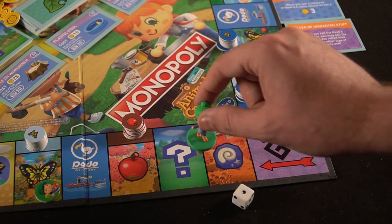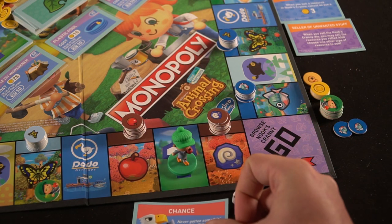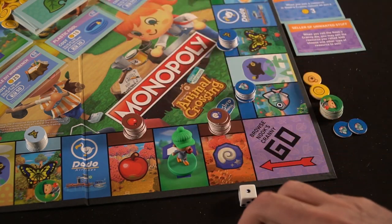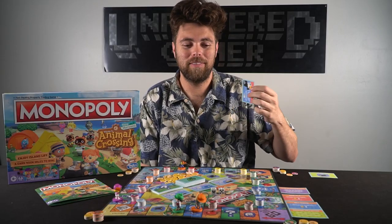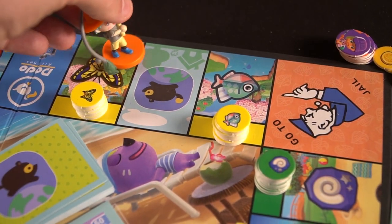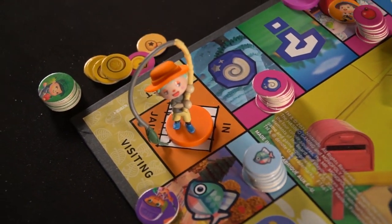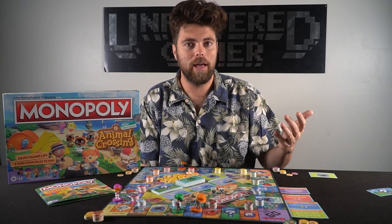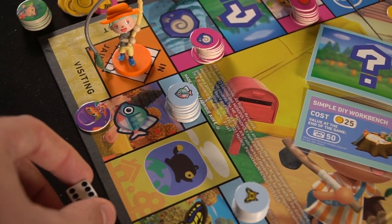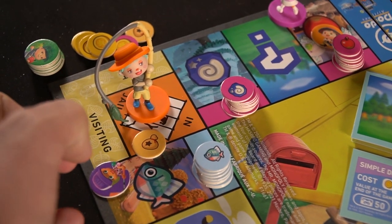Another space is the chance space, marked with question marks. When you draw them, something unique will happen, just like in regular Monopoly. For instance, you might have to pay the Golden Eagle two bells, or other times they might give you five — it just depends on the card you draw and it's always random. Another space is the go to jail space. When you land on that, you'll go to the jail area and roll dice on your turn every turn until you hit a six. The other way to get out is if you roll three times, or if you pay five bells instead of rolling.